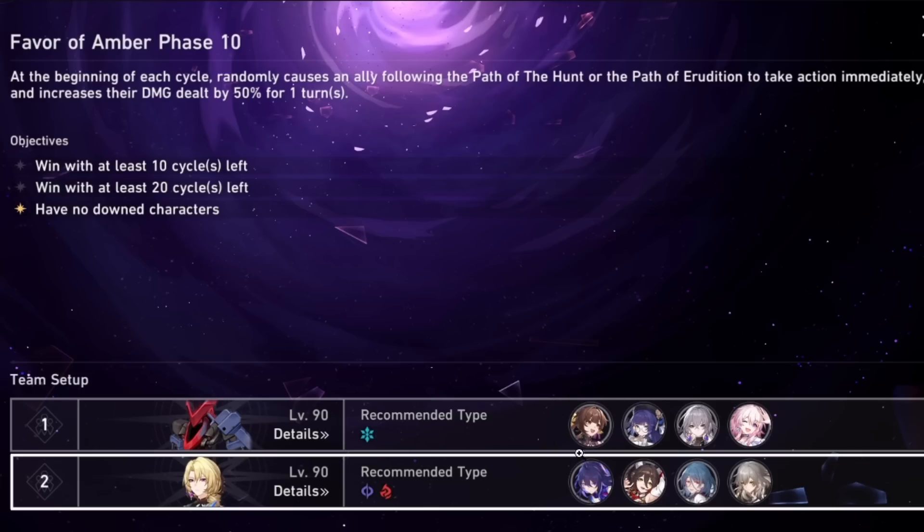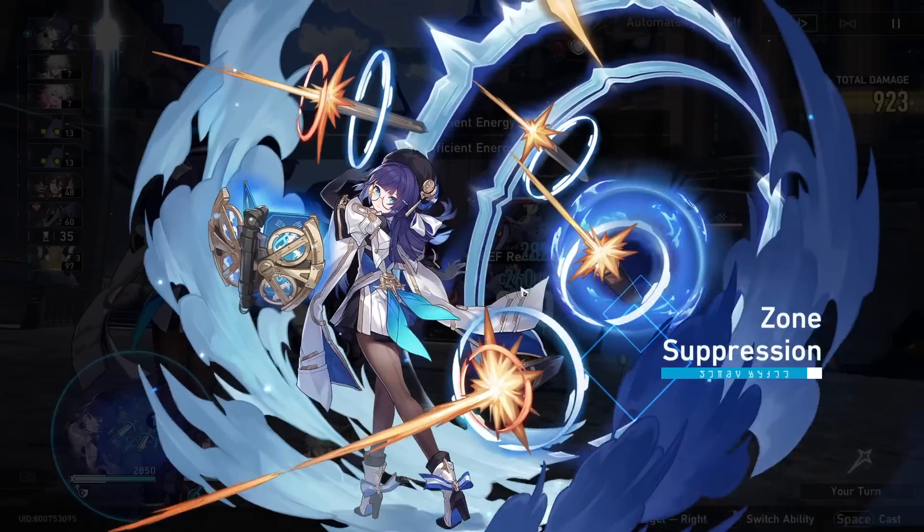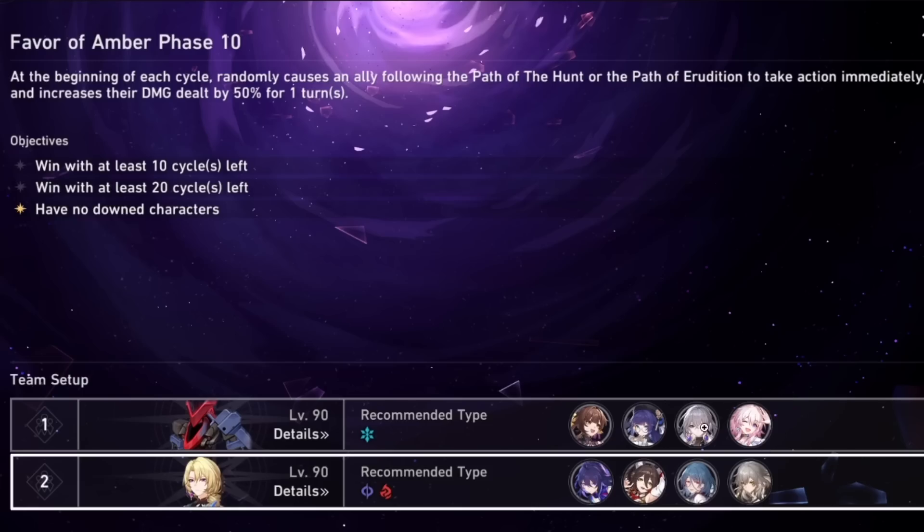We can see that this team consists of a very different lineup. We've got our usual damage dealer here, Sushang, who's going to be breaking no worries, but then instead of a healer as well as a shielder or defensive support we have two very different characters — a Nihility character as well as a Preservation character focused more on control. The player has replaced the tanking role, or the role of Gepard in my team, with March.